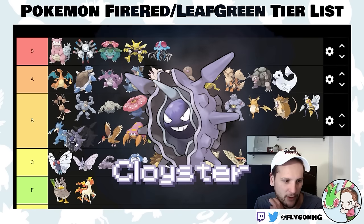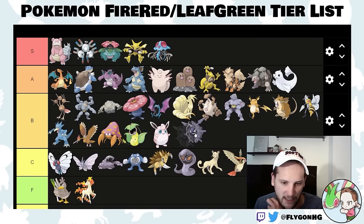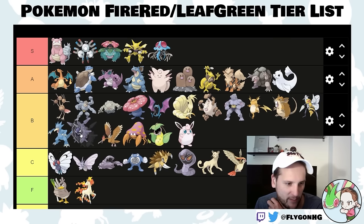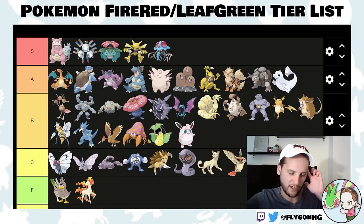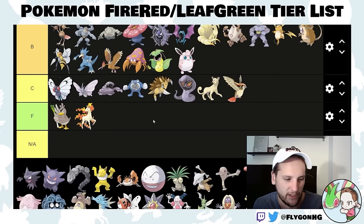Cloyster is another Water Stone evolution. It's really bulky on the physical side but really weak on the special side. Maybe you can train it to outspeed and kill the Dragonites with Ice Beam. Without Shell Smash and some of the later moves and abilities, it's not nearly as good. Mid B-tier — it's an okay Pokemon.